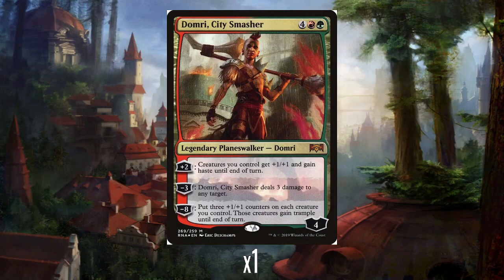Let's take a look at Domri — another character who's dead actually in the lore, thinking about it. His original card in the second time we went to Ravnica was pretty good from what I remember. Domri City Smasher costs 4 mana, red and green, for 4 loyalty, which is not wonderful. We like them having 5 loyalty, please and thank you. But his abilities might make up for it.